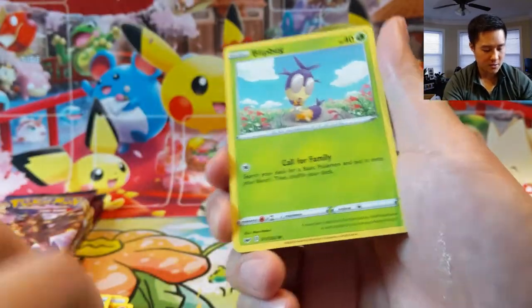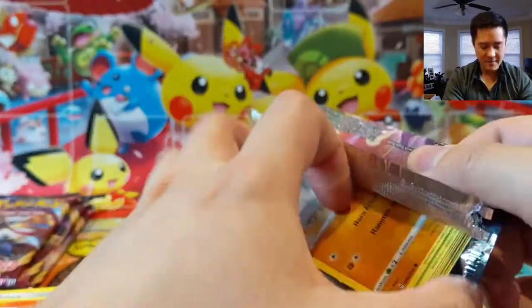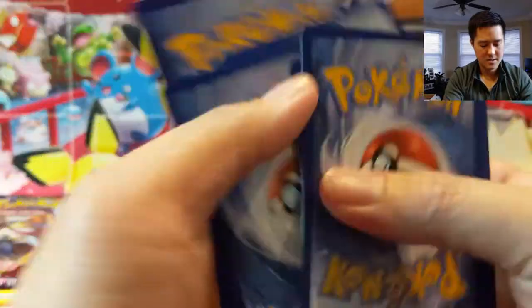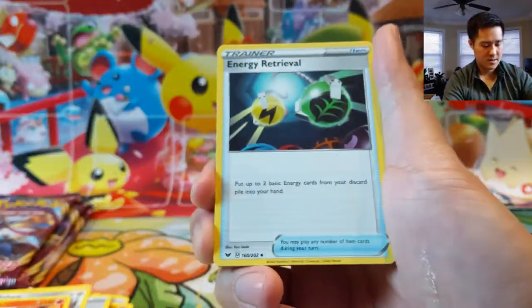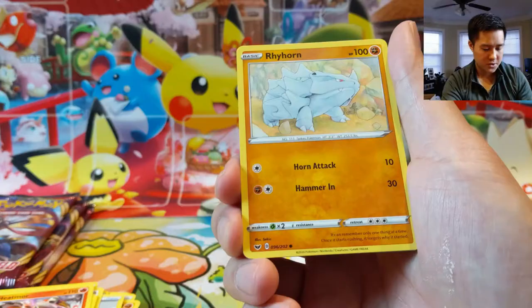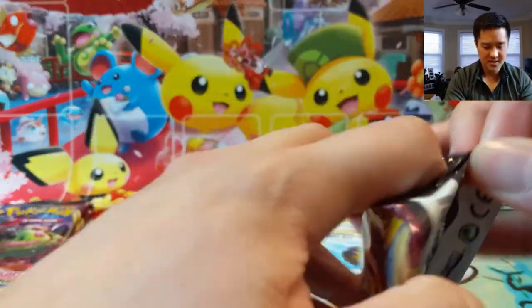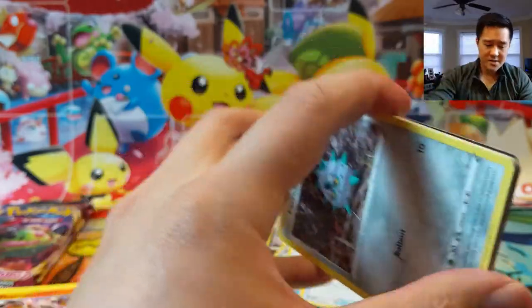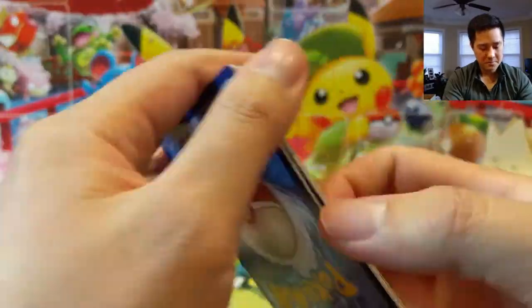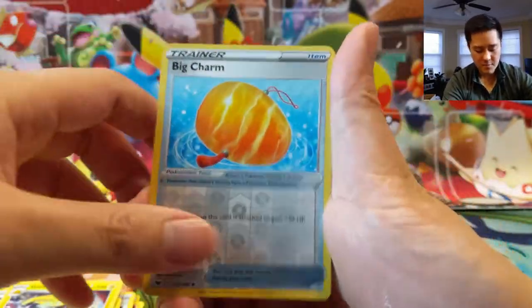And then a Drampa — the grandpa dragon. We only have four packs remaining in this opening but I am very satisfied with the results. Energy Retrieval, Ferrothorn, Heatmor, Sobble, and then a Centiskorch. Three to go — how about let's get one of these dogs, preferably the one with the sword of course. Although, potentially Zamazenta — I feel like coming into Rebel Clash, there are a lot of high-potential VMAX cards, so Zamazenta's time could be coming. Reverse Big Charm, not bad, Stonjourner.